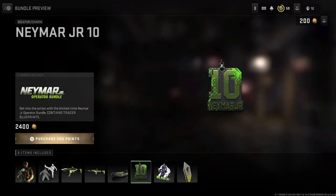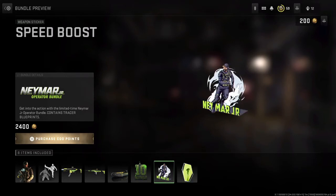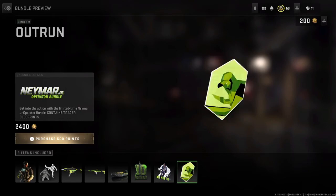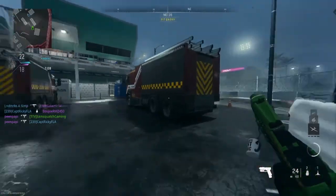It comes with a weapon charm that shows a 10 and says Neymar Jr., which actually looks pretty sick. There's a weapon sticker that says Neymar Jr. that you can put all across your weapons, and lastly the Outrun emblem. Honestly I like this a lot — it looks really sick.